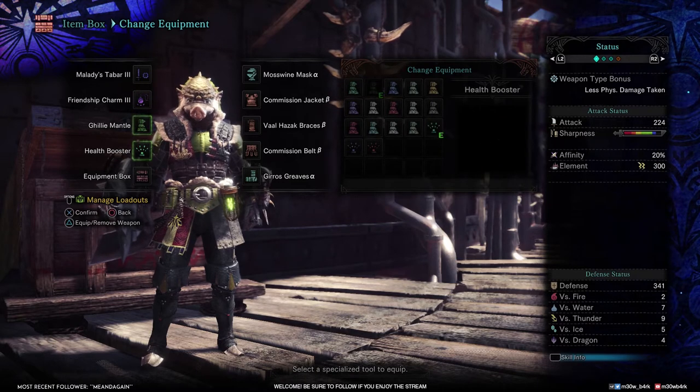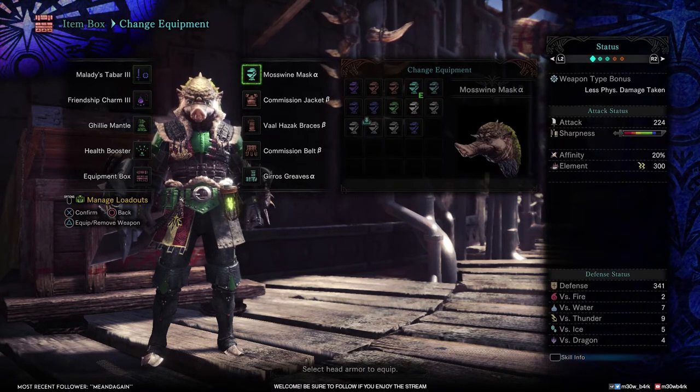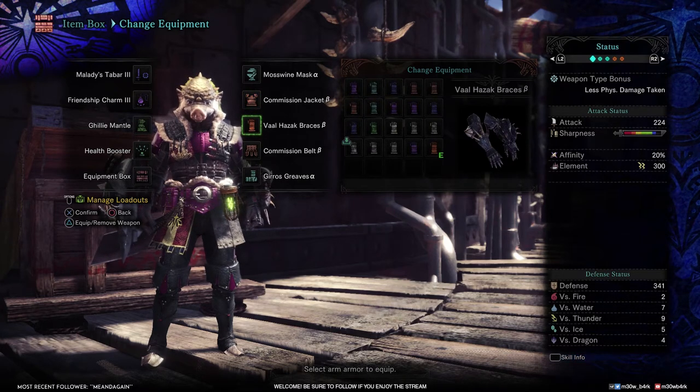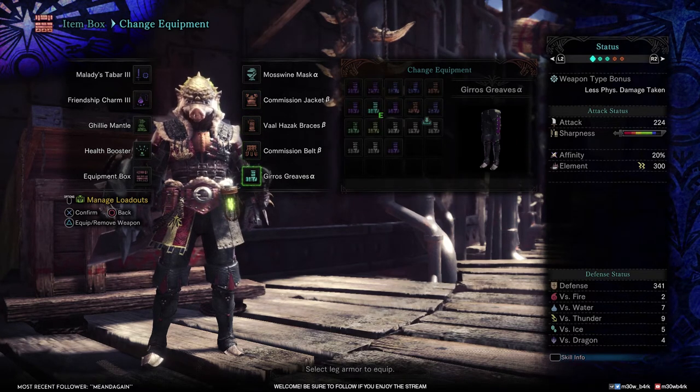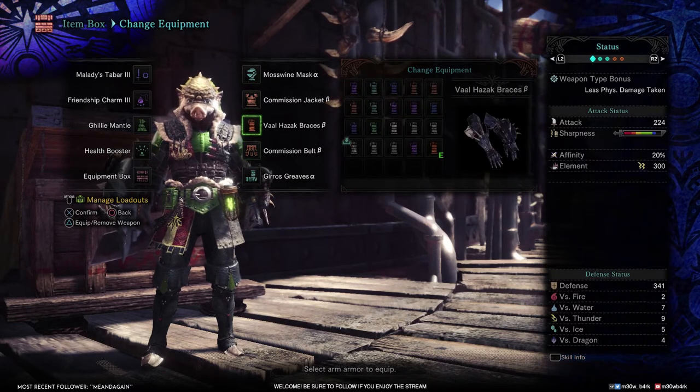In the equipment slots, just put whatever you guys want — it doesn't matter, whatever you're comfortable with. For the headpiece, we have the Mosswine Mask Alpha, Commission Jacket Beta, Vaal Hazak Braces Beta, Commission Belt Beta, and Girros Greaves Alpha.